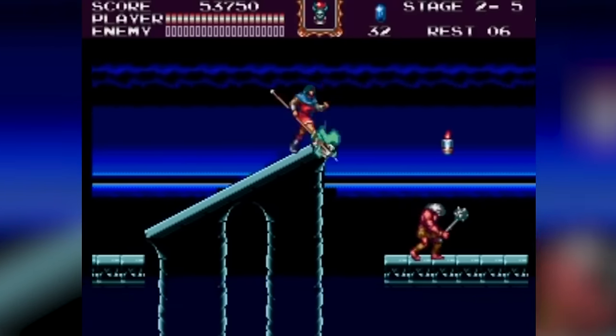Dynamite Heady, 1994 — a Sega Genesis platformer developed by Treasure — is a wildly inventive game that stands out in the crowded platform genre with its unique protagonist and creative gameplay. The game stars Heady, a charismatic puppet, in his quest to save his world from the clutches of the evil puppet king Dark Demon. Dark Demon is transforming the world's puppets into his evil minions. It's up to Heady to battle through the king's army, including foes like Trouble Bruin and various key masters, to restore peace and order.